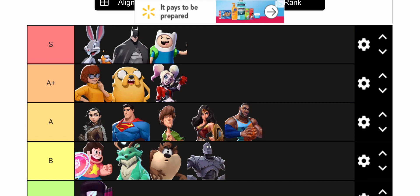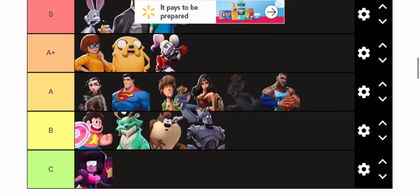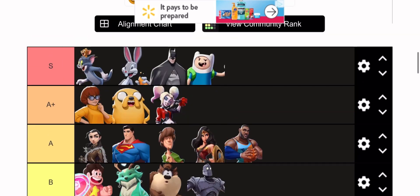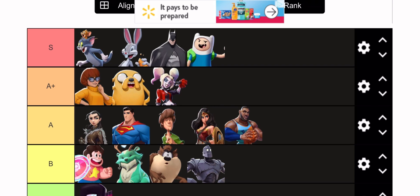Bugs Bunny — my main man. I gotta throw him up in S tier. Even though I love him, his up air is really obnoxiously busted — I think if they nerf it a little bit he'll be good. His double rocket glitch is still in the game and they need to remove that. His safe is really good for mix-ups, his pies are really good for mix-ups, and his tunnel lets you just escape and kite away from your opponent. Really good character.